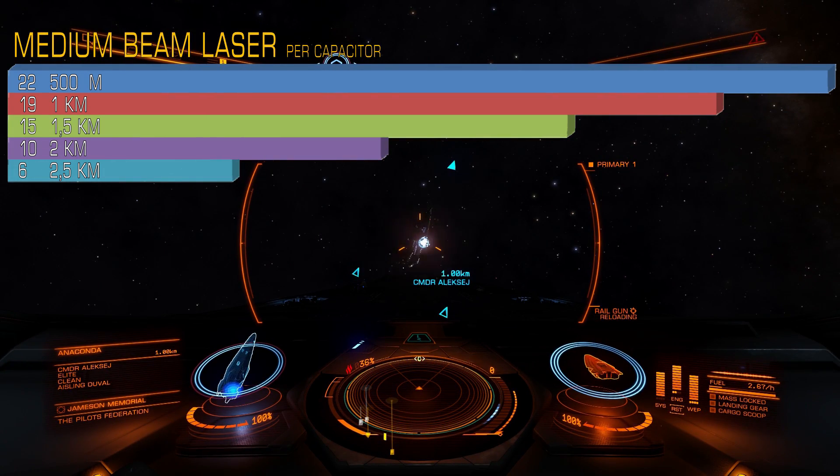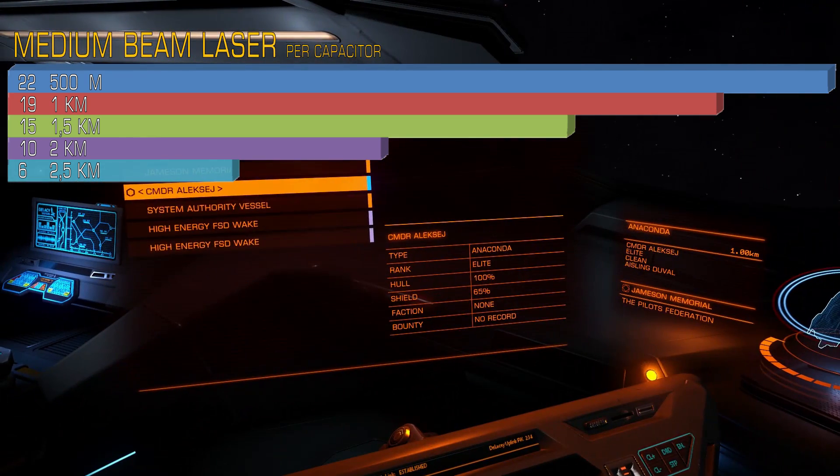In other words, you will deal almost 4 times less damage comparing 500m with 2.5km.